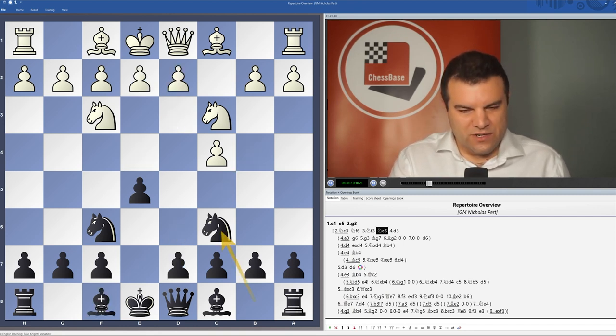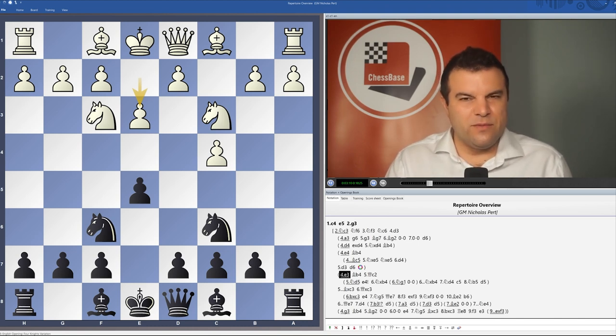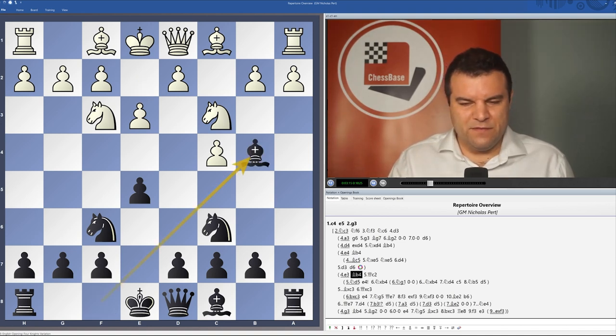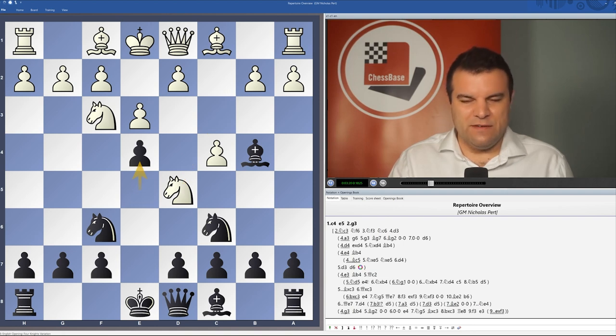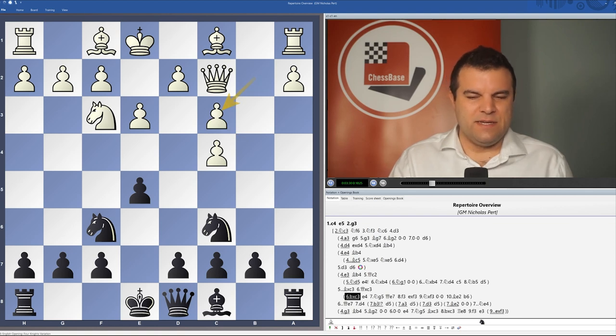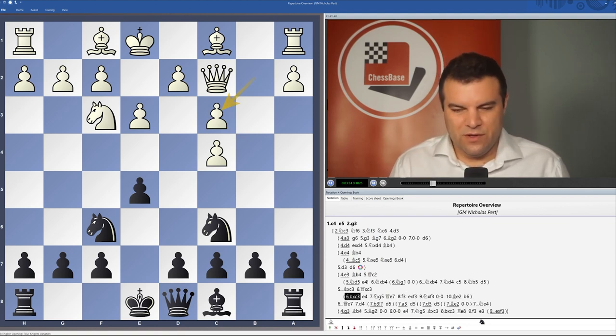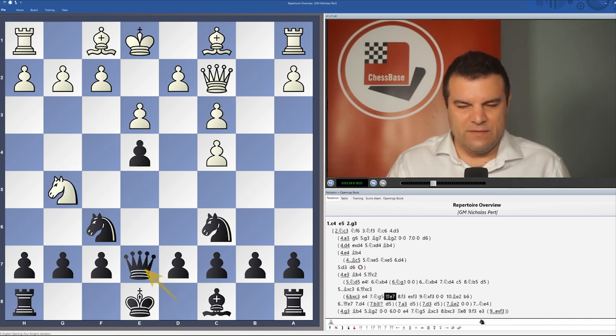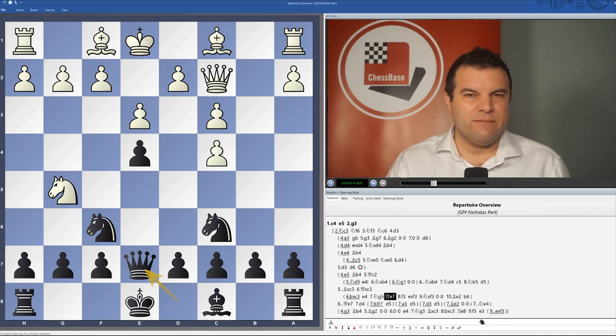After Nc6, white could also consider playing e3. This is actually becoming more and more popular — a very topical idea in the English. Bb4, and we analyze some of the sharp lines after Nd5 and then black playing e4. If white plays Qc2, which is the main move, then Bxc3, and here bxc3 has been tried out recently at top level for white. I think e4 is the strongest move, and after Ng5, Qe7, leading to again very double-edged type positions which seem to be roughly balanced.